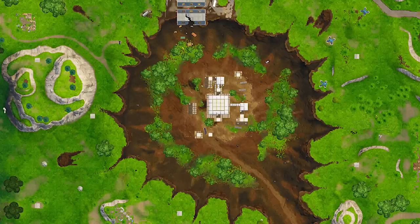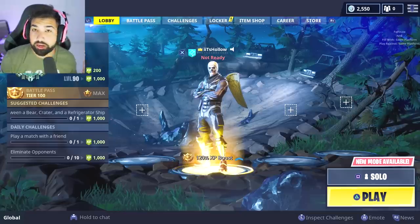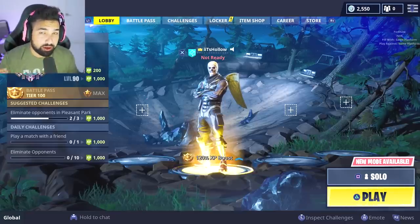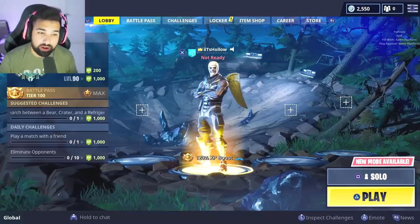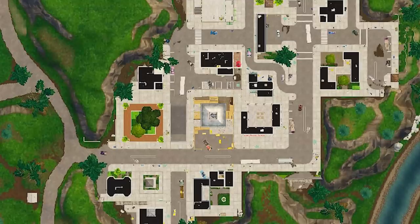The first change is going to be Dusty Divot. It says a small change - more trees have been added to the crater in Dusty Divot. Nothing really big, just more trees implemented there. I don't know what they're going to end up doing with Dusty Divot. I hope it actually comes into fruition where it's no longer a hole anymore. Maybe come Season 5 it'll be kind of how it used to be, but more modern.